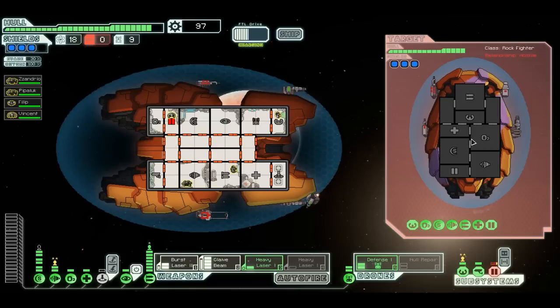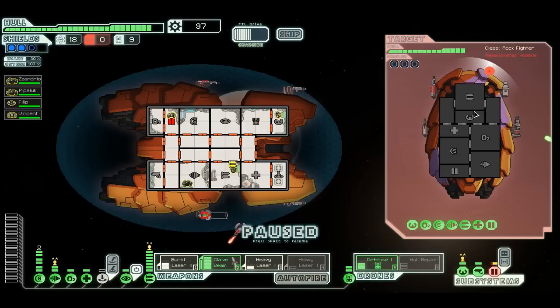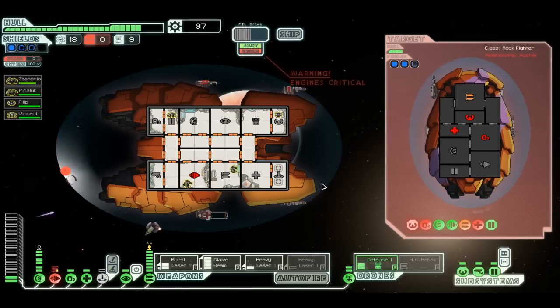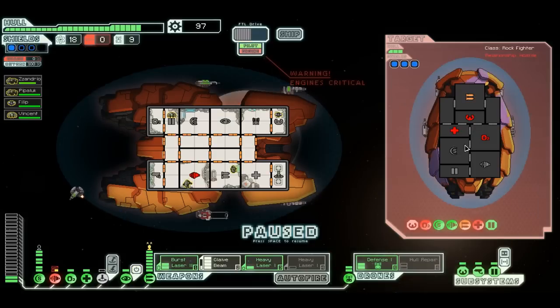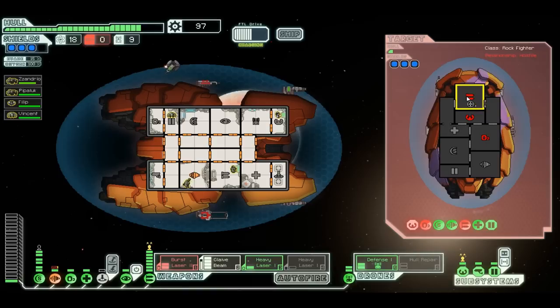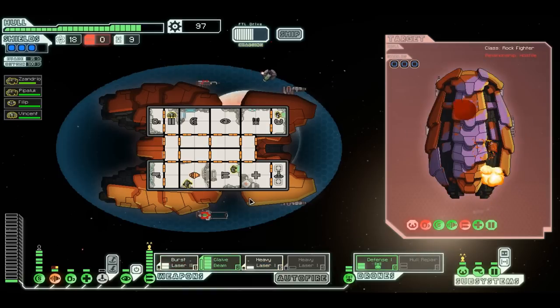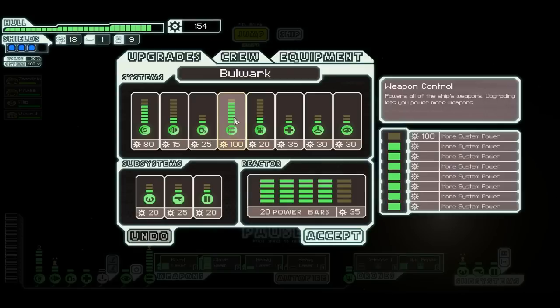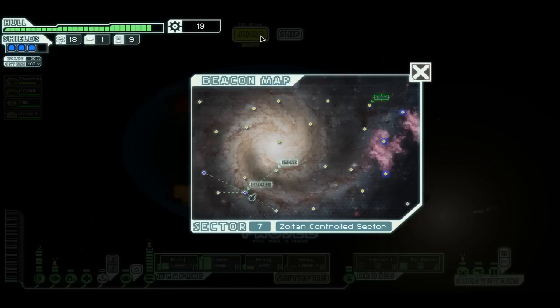Now is glaive beam time. He's not going to like that one. He broke my engines. That was great — it's just great when the pilot room is down and you never have to miss anymore. It makes things a lot easier. Let's fix up my ship here. I wanted to upgrade my weapons one more time — we'll jump out of here. I guess I'm not going to that store.